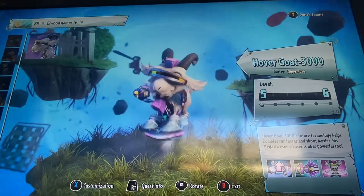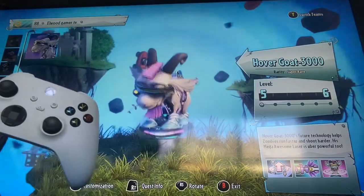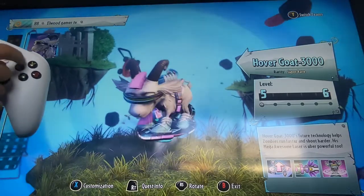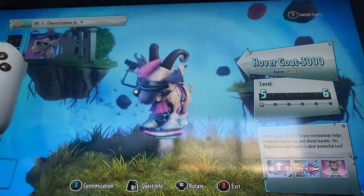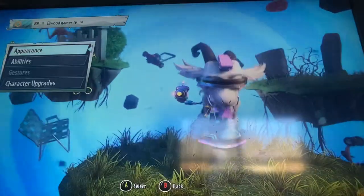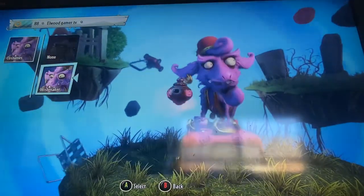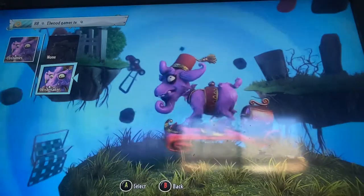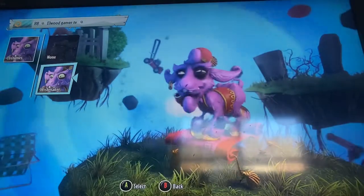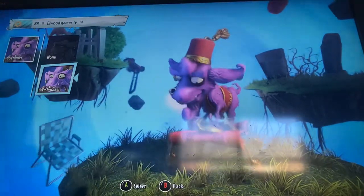Once you've bought it, go into customize — that's the left button on controller. Since I'm on Xbox it's X, and for PS4 it's just the left button. Go onto Appearance and you'll see whatever you got. I got Wishmaker — I personally don't really like him; he's probably the worst one you can get.